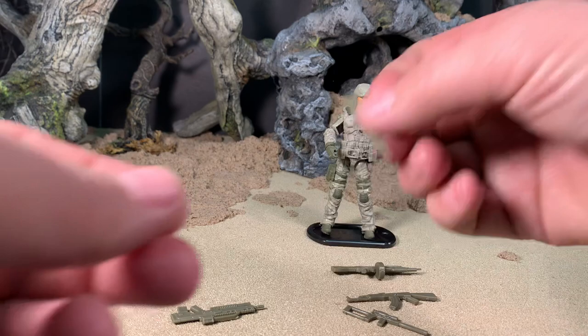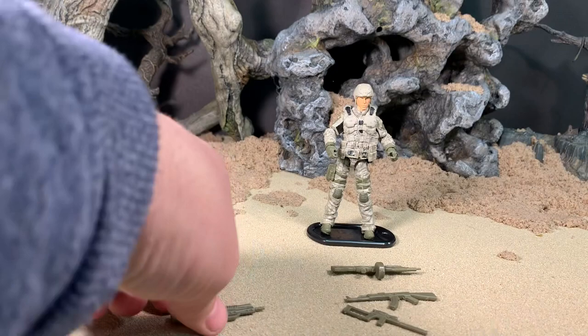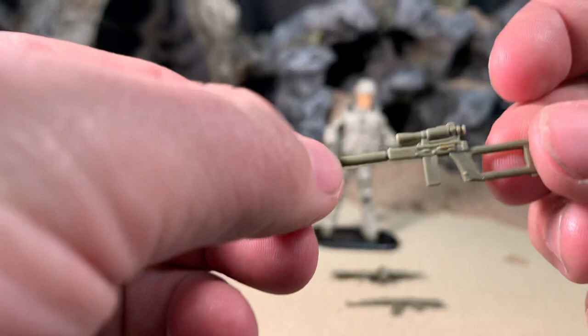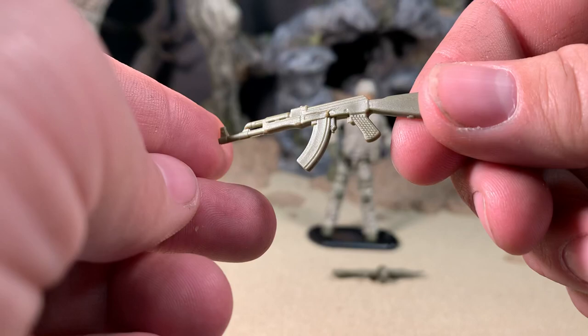He also has an alternate head, which we'll have a look at in a second. The alternate head allows you to army build this guy. Not to mention, you could swap any head on this guy really to make a brand new trooper. Because his loadout — he looks like a modern U.S. military character. So if you wanted modern U.S. military figures in your collection, this guy is an easy choice for that. And just a simple head swap would allow you to army build quite easily.